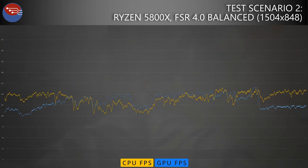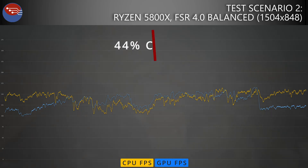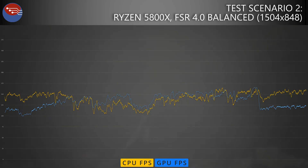Moving to test scenario 2, again with the 5800X but this time turning on FSR 4.0 balanced mode, which drops the resolution to about 1504 by 848. The bottleneck report shows we're now 44% CPU bound and only 56% GPU bound — a huge shift. Both the CPU and GPU lines are closely intertwined and overlapping, fighting for position in the most CPU-demanding sections. This tells us the RX 9070 is capable of delivering more frames than the end user sees. A key insight for anyone using FSR or DLSS: when you reduce the internal resolution, you may shift the burden too far onto your CPU, which then becomes the limiting factor.